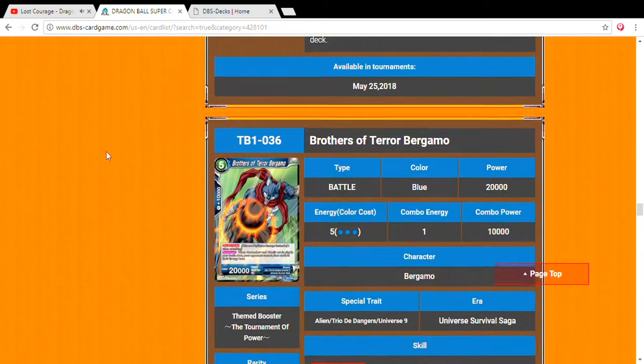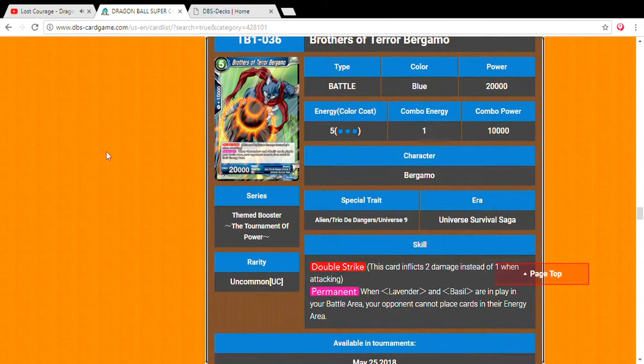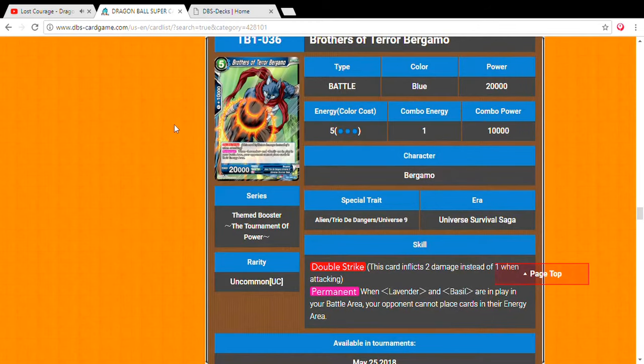Next, Brothers of Terror Bergamo — five drop, 20,000 power. Double strike. Permanent: when Lavender and Basil are in play in your battle area, your opponent cannot place cards in their energy area. That's crazy — you basically have this guy in the field with both his brothers and you put a lock on your opponent preventing any more energy. Unless it's like the Son Goku leader that already has all six energy maxed, the only other way to get more energy is to play the rest kind.